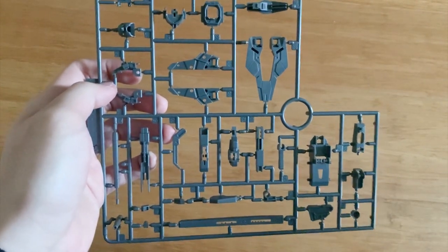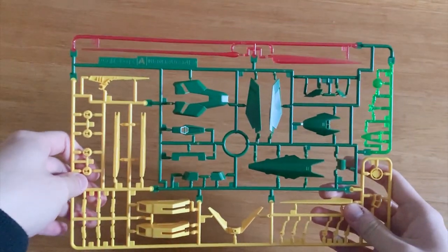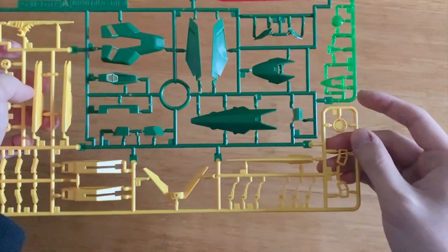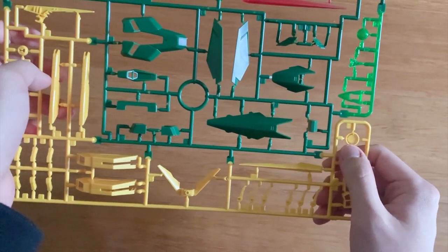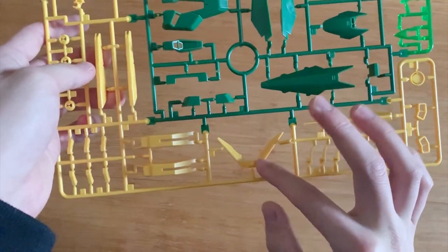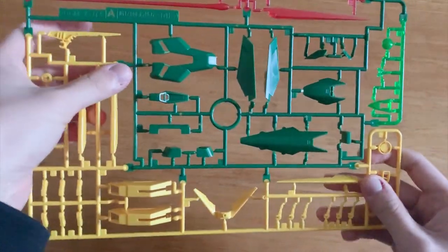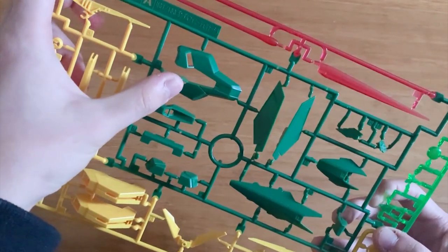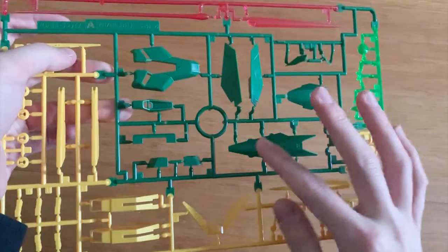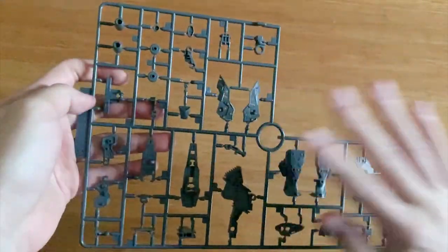We got the B-runner which also contains the inner frame. As I mentioned, the F-runner from the MG Wing Gundam won't be used a lot since there's an entirely new frame here. The A-runner is really colorful — we can see beam effect parts for the beam sabers, clear parts for the chest, probably the shield and head, yellow parts for the body such as the chest piece, the shield's large piece, the shoulders, body armor, and waist. Then we have two C-runners — this is the legs inner frame and you can clearly see the shape of the legs.